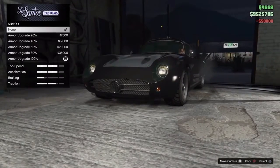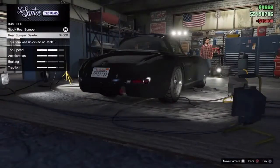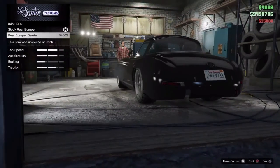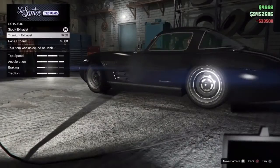First, put the armour on. Bumpers, yeah I've got that. Engine all the way up, and some horsepower.